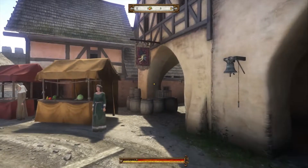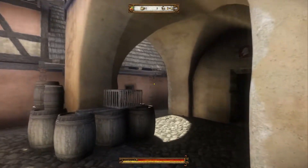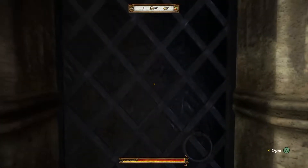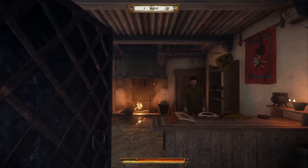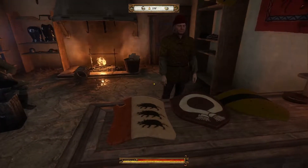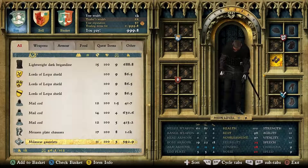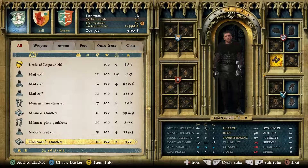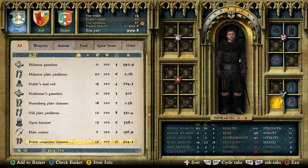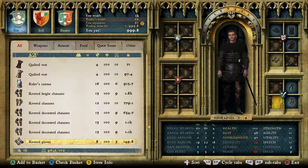Of course, if you choose to be an upstanding citizen, there are honest ways to get better equipment. All the clothing, armor, and weaponry in the game is modeled on authentic artifacts dating from the 15th century. And since real armor is worn in layers, the Kingdom Come clothing system also works in layers. Henry has a total of 14 slots for armor and clothing: six for the body, four for the head, and four for the legs.